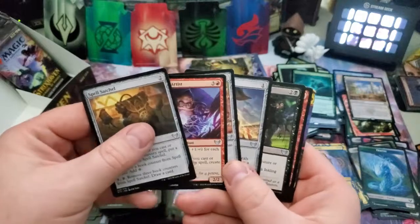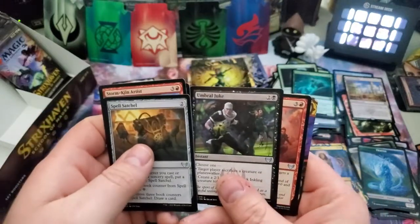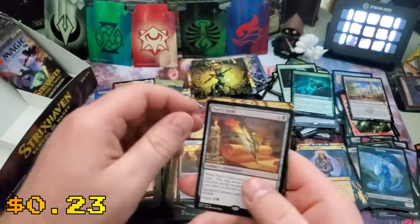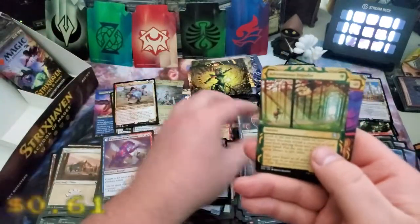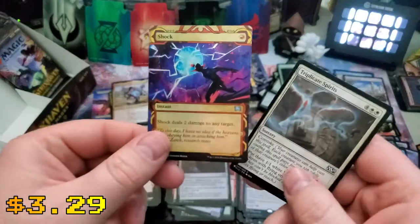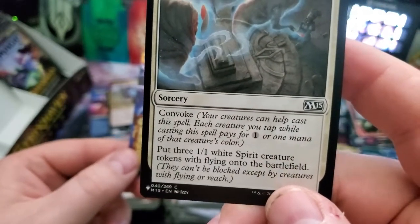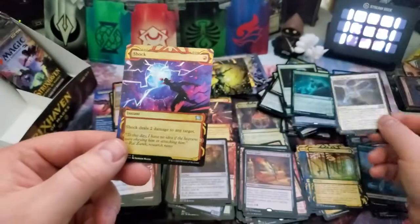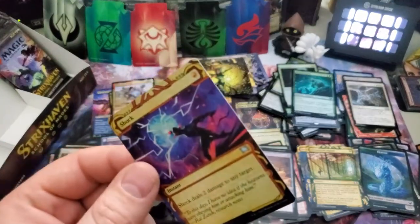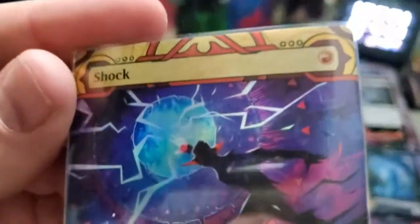Lots of uncommons — Spell Satchel, Storm Kiln Artist, Team Pennant, Zephyr Boots, Umbral Juke, Mascot Interception, and Poet's Quill for the rare. Adventurous Impulse and oh — a foil Shock! Probably not high dollar, but still great. And Triplicate Spirits — three white spirits with flying onto the battlefield via convoke. Super cool! That one's getting a sleeve because I love these Mystical Archive foils. They just look amazing.